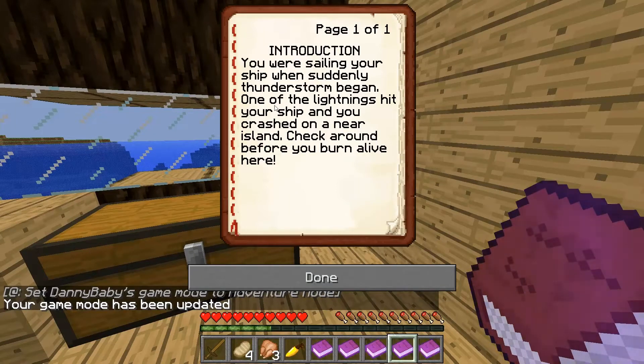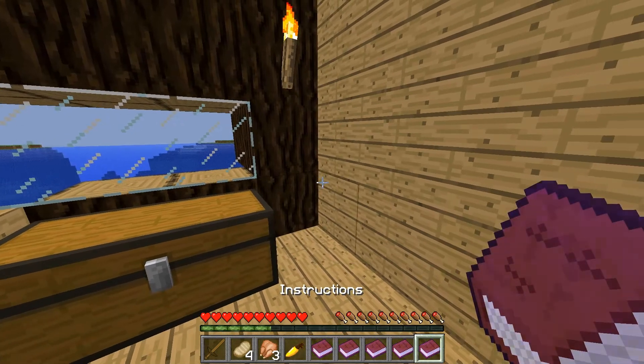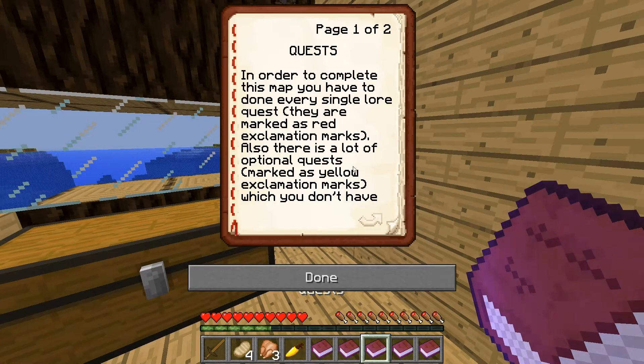Introduction: you were sailing your ship when suddenly lightning hit your ship and you crashed on a nearby island. Check around before you burn alive here. Quest notice: to complete the map you have to do every single lore quest, marked with an exclamation mark.